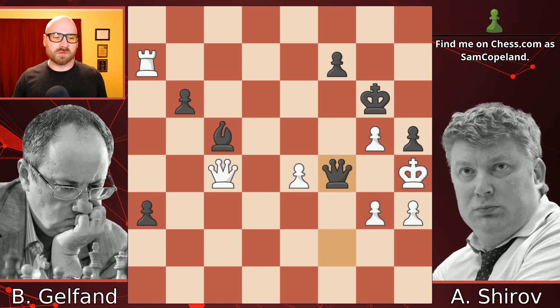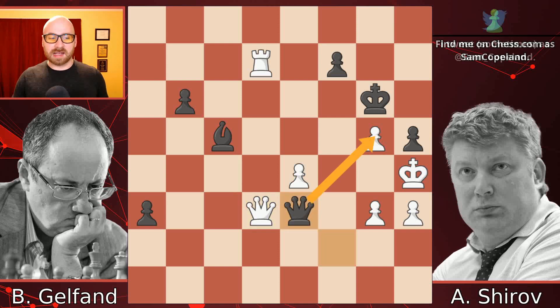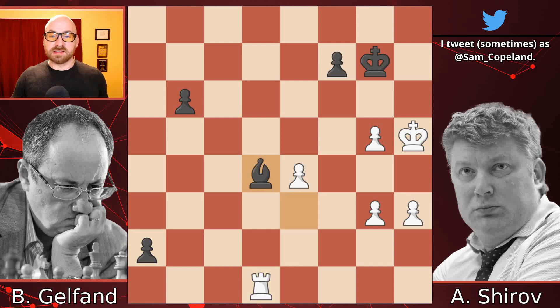Let's put that move on the board one more time: queen f4 check. That's the threat in the position, and there aren't many ways to defend against it. One option would be queen to d3, trying to shore up the third rank. So if queen f4 check, you're going to be able to block on g3, but here it seems like Black is winning after the move queen e3, eyeing the g5 pawn. After a trade, you've got mating nets and a passed a-pawn, and White can't hold on. Black is going to win this endgame.